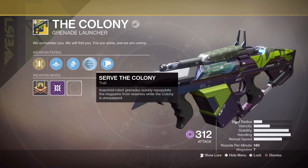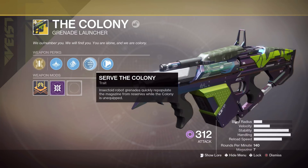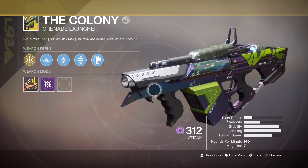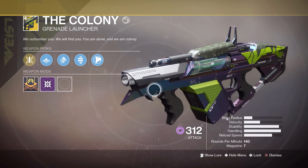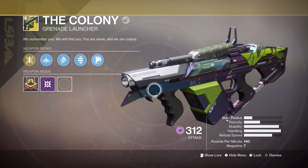And the trait that comes with the weapon is also very useful, saying the insectoid robot grenades quickly repopulate the magazine from reserves while the Colony is unequipped. So if you run out of ammo and switch weapon, but you run over a bunch of purple ammo, then it's instantly reloaded, basically. The appearance of the gun, I'm not really a big fan of because it's kind of everywhere. And I know the ornament for this gun is currently being sold, but that looks kind of plain as well. I think I prefer this one.